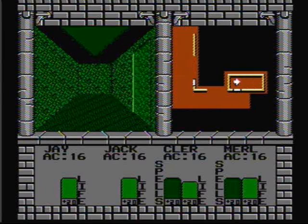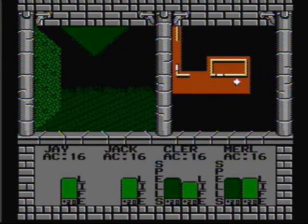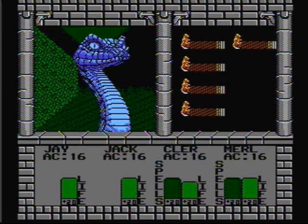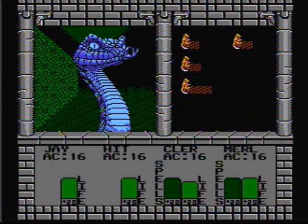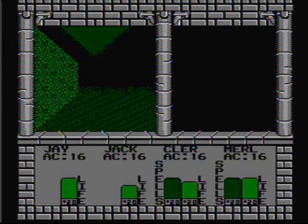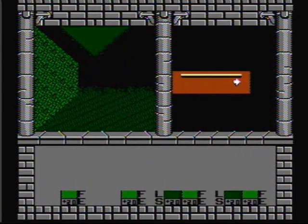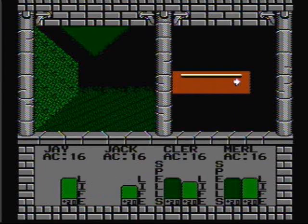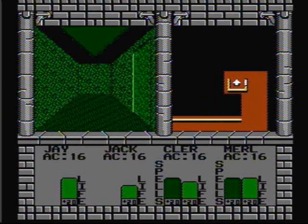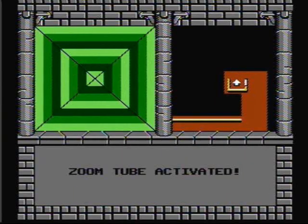Now what we need to do is take the zoom tube to level 9. Five blue snakes — you're gonna get your ass whooped. Bye bye snakes. Clear is awarded the blood dagger for kicking so much ass, but Jack's already got one so that's not an upgrade. Zoom tube activated!